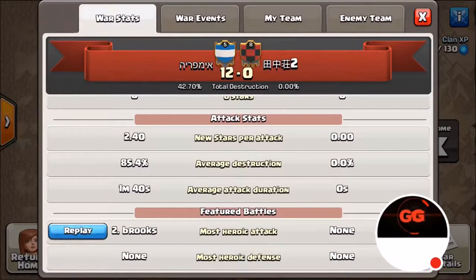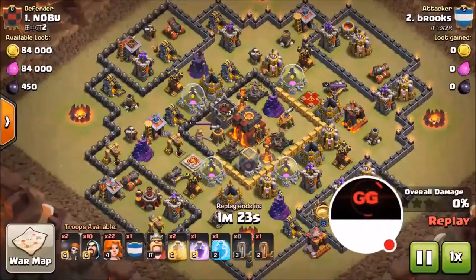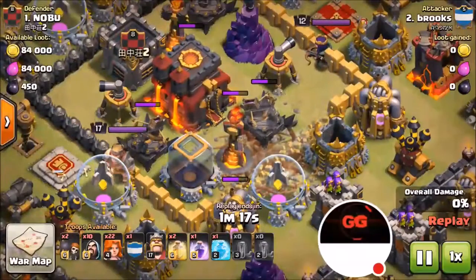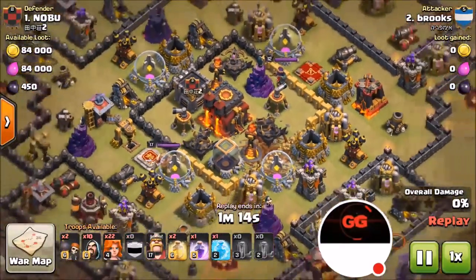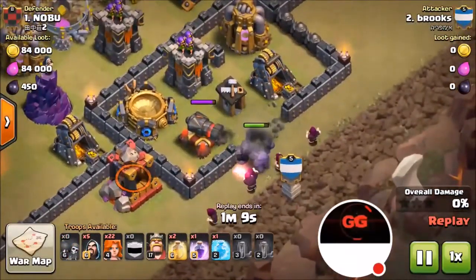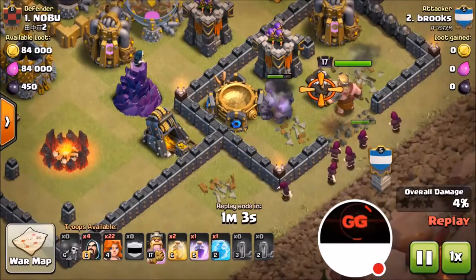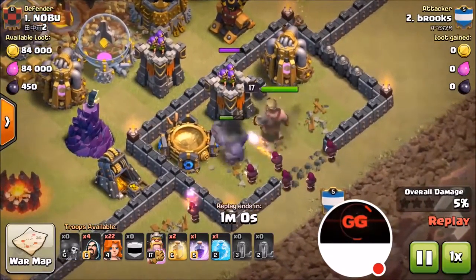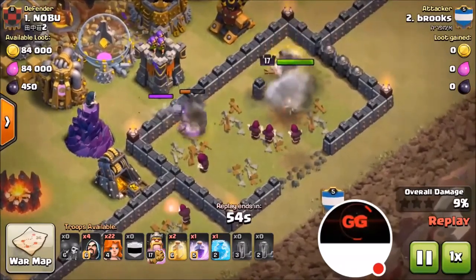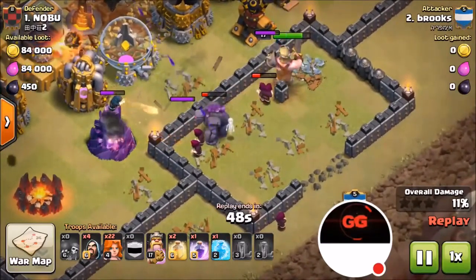Let's watch the most heroic attack from our team. This is the Golem-Tarok attack. He's starting off with some earthquake spells to open up the compartment to the inferno tower. He starts with his golem and wizards at the bottom, and he's going to do his valkyries after opening up this compartment. He has earthquake spells, freeze spells, rage spells, and heal spells.